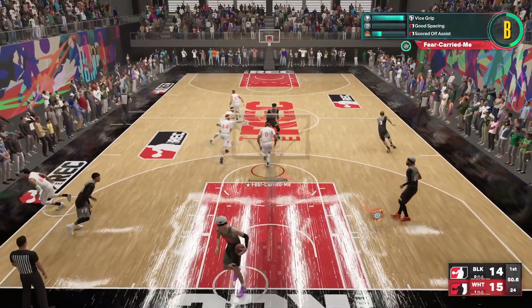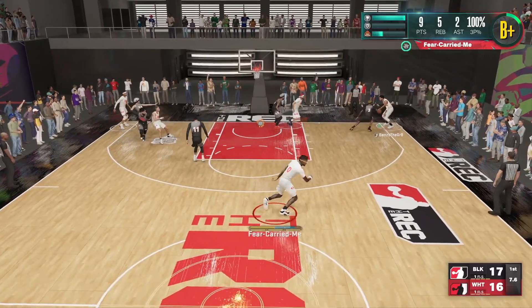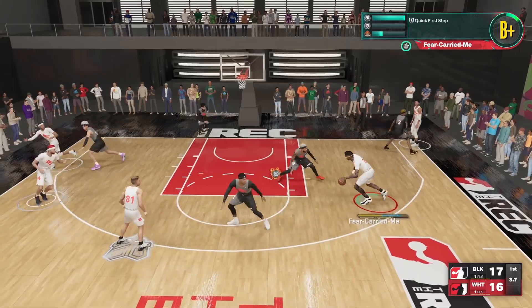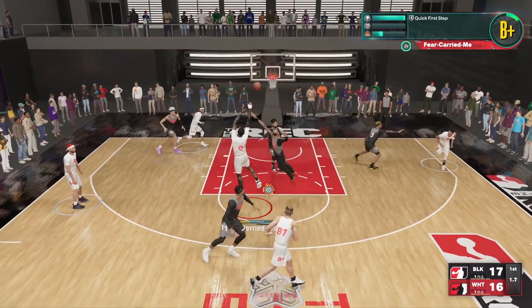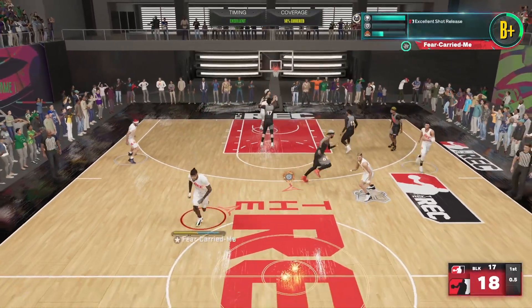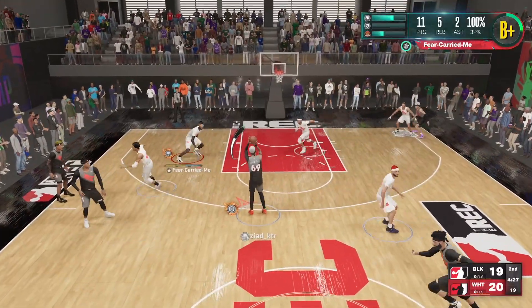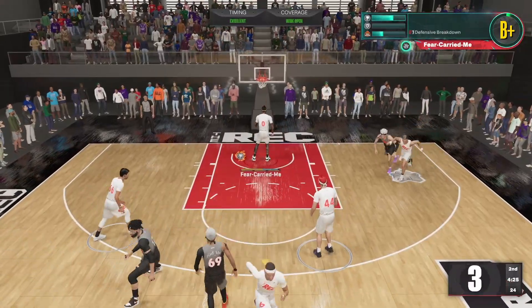We came back with a 3 and we came back with a dunk — I'm trying to keep us in the game right here. I got the ball, look, the double team, little ISO. All I need is just a little bit of space. The randoms gave me a little bit of space and I worked it, but don't ask me what I was doing in the paint right there.